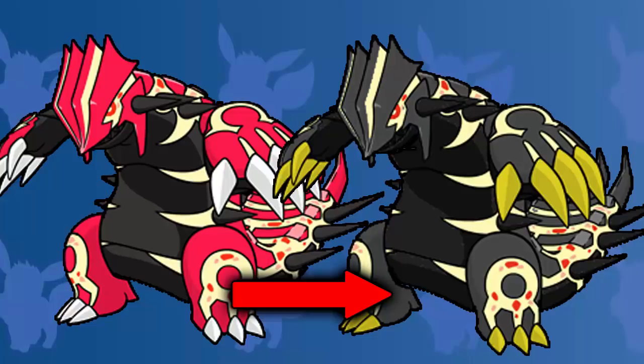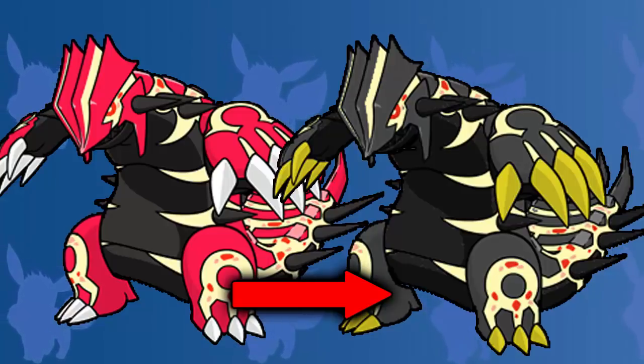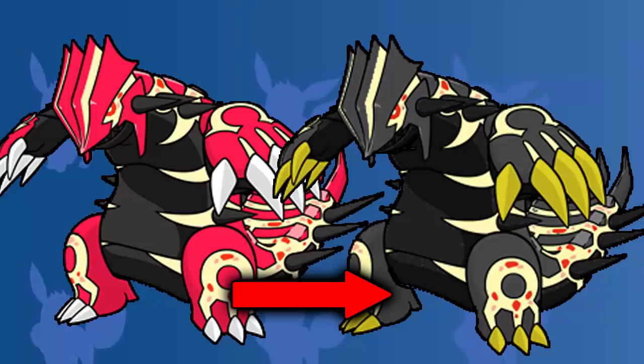Just like Primal Groudon, Primal Kyogre is dark as well, and that looks incredible. But for me, the yellow really goes with the dark coloring of this Pokemon. Like the yellow and the black — when you've got those two on a shiny Pokemon, you can't not like it. Mega Rayquaza looks incredible, Mega Groudon looks really, really good. Dark shinies — you just can't not like them. And so that's why for me, Groudon is the best ground type shiny Pokemon.